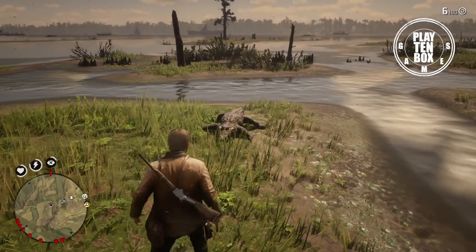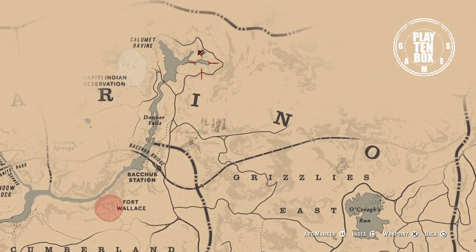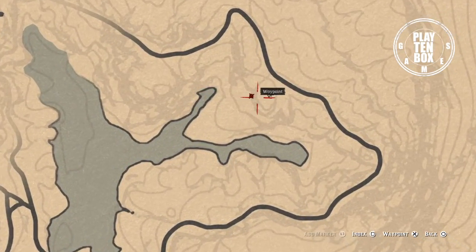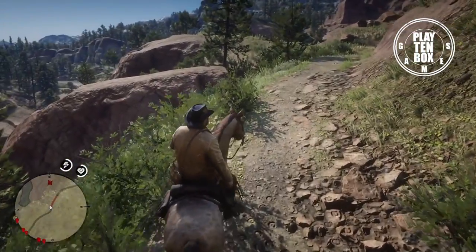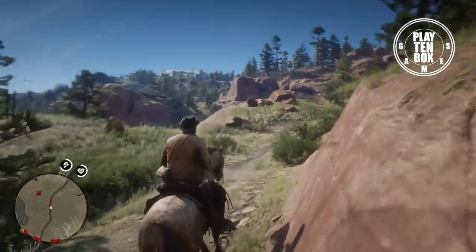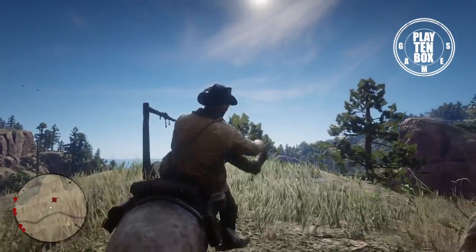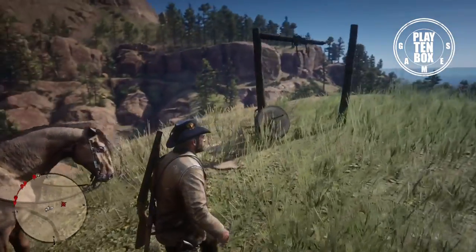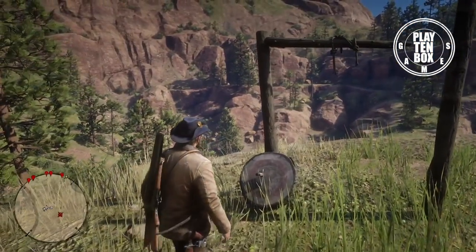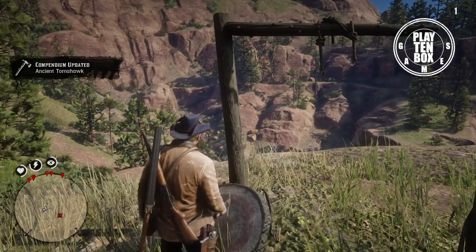Now let's jump into the first location, which is at the north of Reasley's East, right here in this spot. The first item is an ancient tomahawk with a striped bound shaft and polished sharp blade. Although showing some signs of age, this weapon has been well maintained by one of the locals. The ancient tomahawk is one of the best weapons in the game for stealth, offering a one-hit kill at close range.